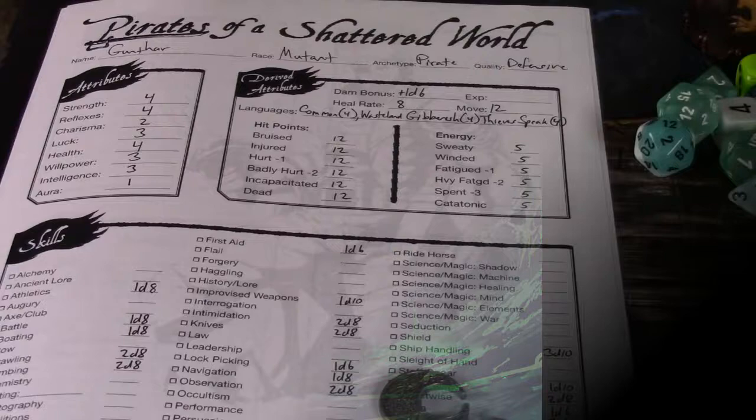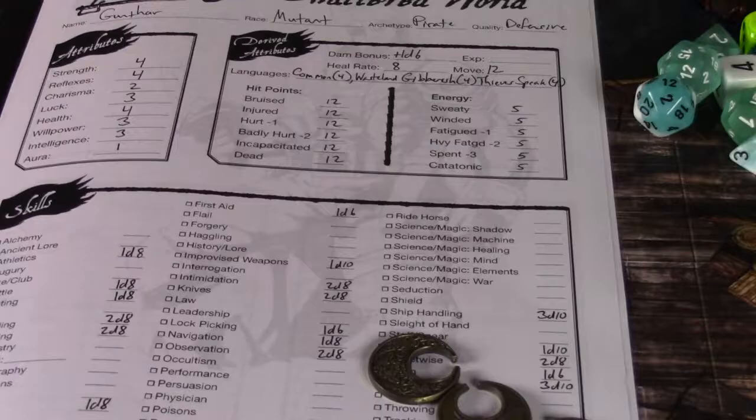Hi, this is Mickey Barfield here to talk to you about the tutorial for Pirates of a Shattered World. This is our character sheet here, dice of course, we got some miniatures, a little boat here, and our little GM screen here. So let's dive into the character, shall we?